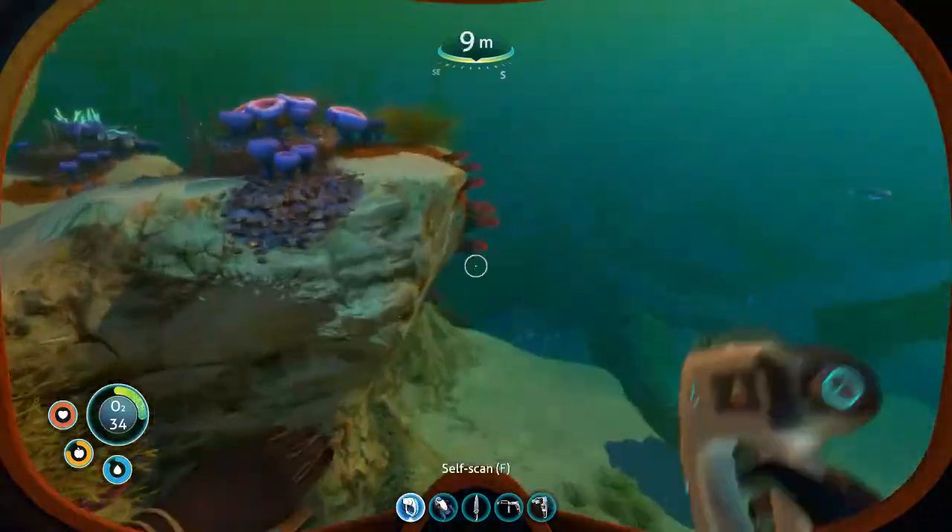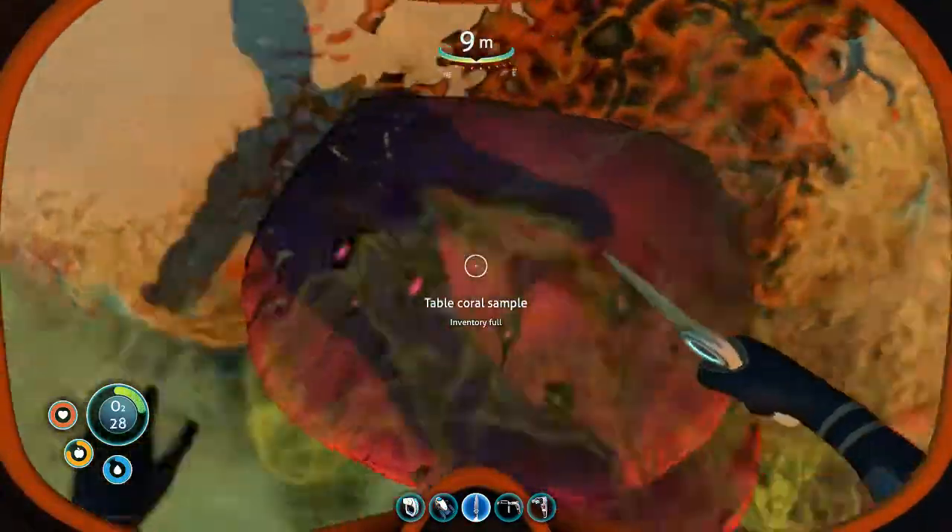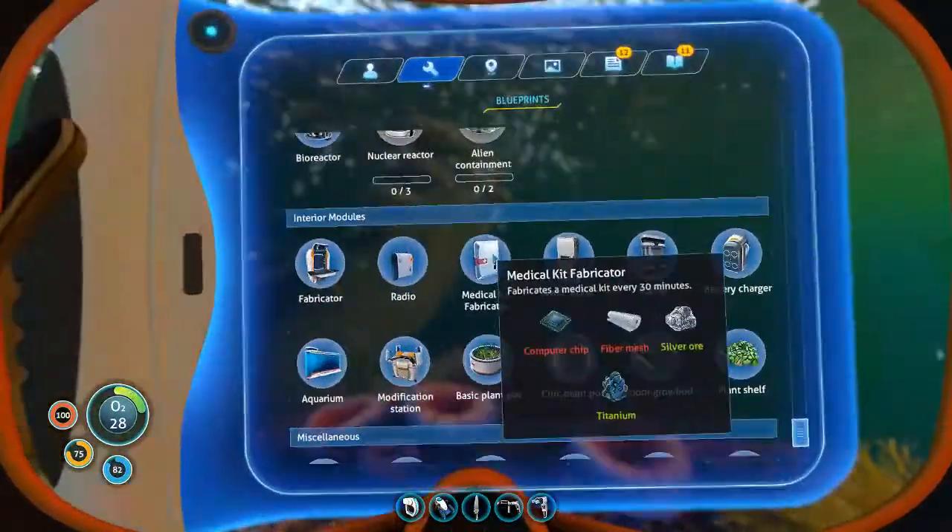So I want that - that's a solar panel. And what does it take for a fabricator? Titanium, gold, and table coral, which isn't hard at all. So we should have enough titanium. Let's go find a table coral. There we go. Okay, my inventory is full - forgot about that part.